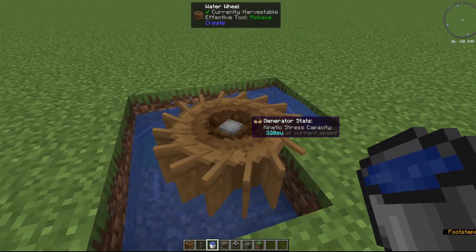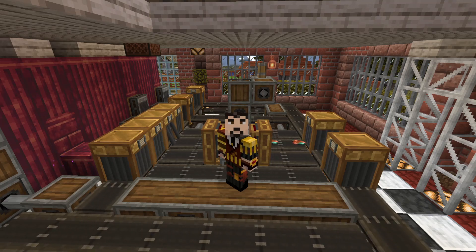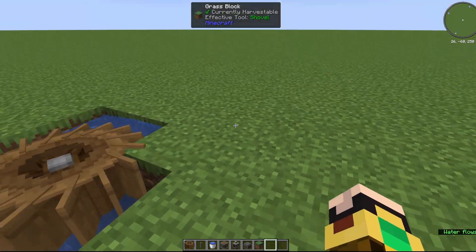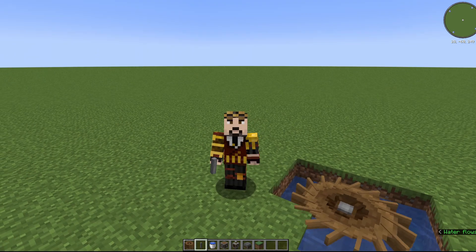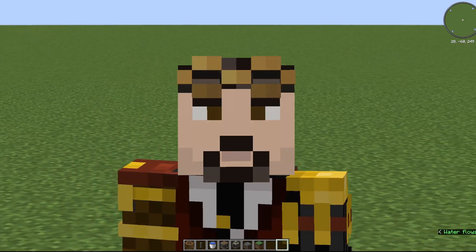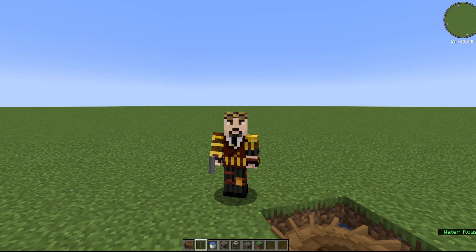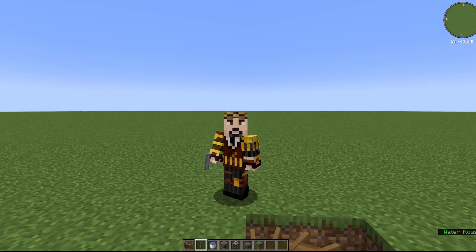Later, you will want to upgrade to other forms of power, because 320 units will not provide you with enough power for long. Now, you can see as the wheel turns, this little square knobby thing on the side is now rotating — this is where we get our rotation from. To tap into this, we're going to want shafts, made from two andesite alloy. Andesite alloy? What is that? I can hear you asking from here.